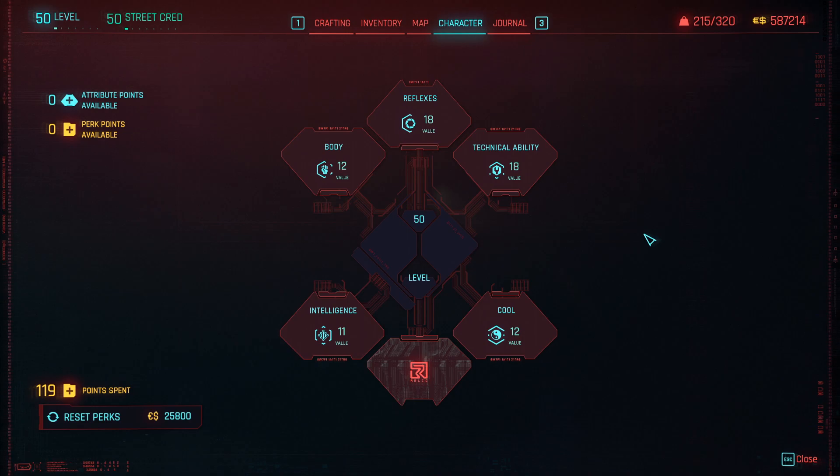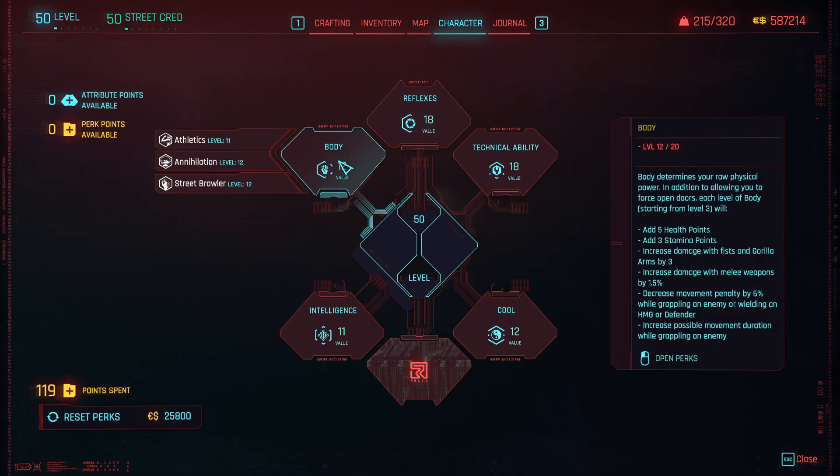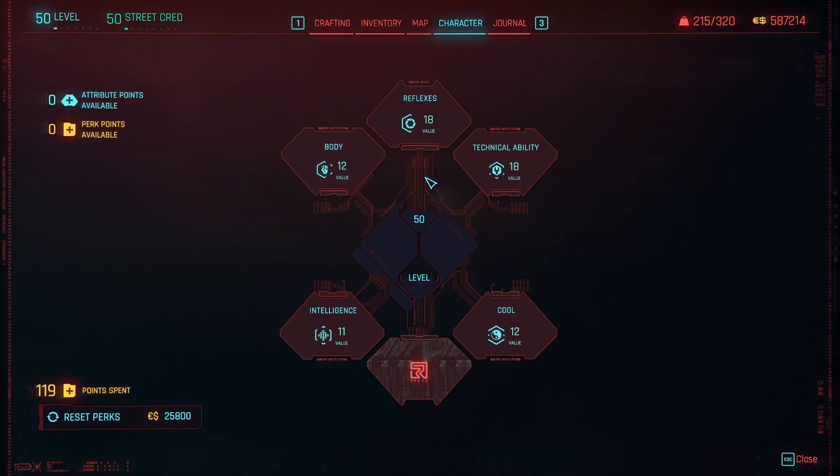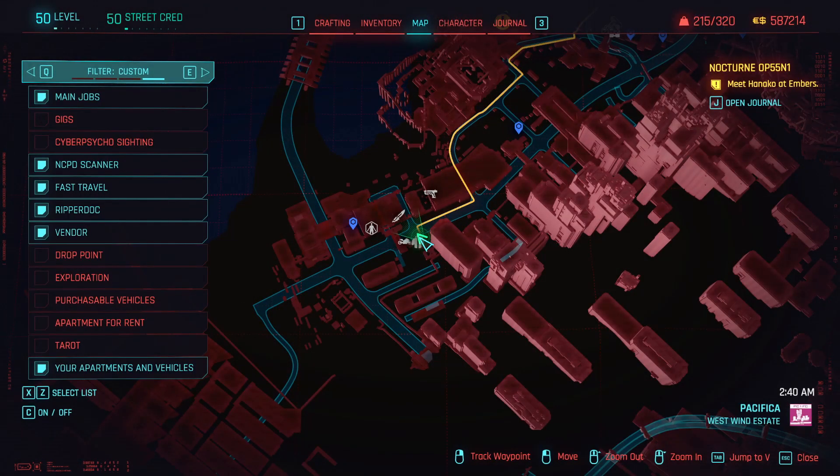The cool thing about this location is you can use whichever weapon you want — handguns, assault rifles, submachine guns, or shotguns. What you want to do is toss the grenade in between the NPCs and then shoot the grenade to make it explode. That will speed up the farm and XP gain per minute. The quickest route to do this is in Pacifica.